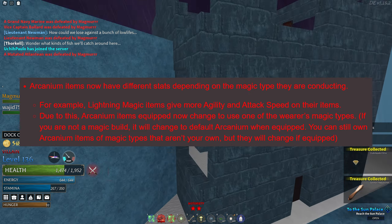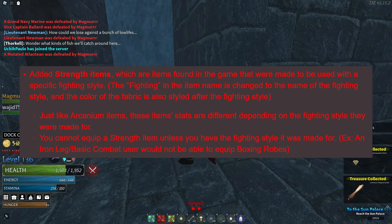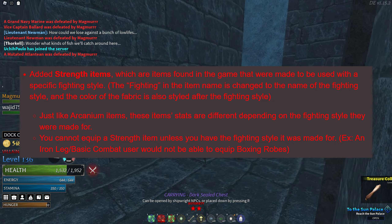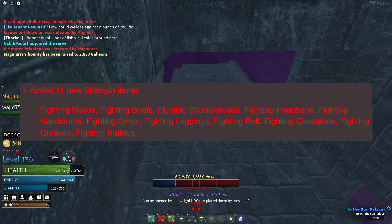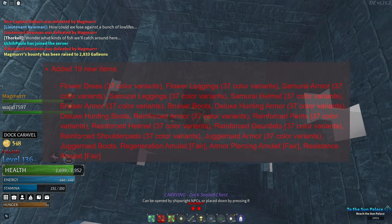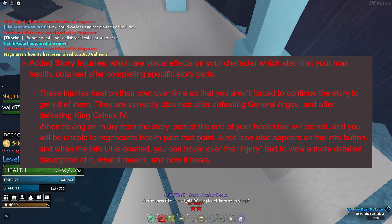Added strength items with stats that change depending on the fighting style they were made for. Added vitality items. Added 9 new arcanium items, 11 new strength items, and 11 new vitality items. Added 19 new items. Added story injuries.